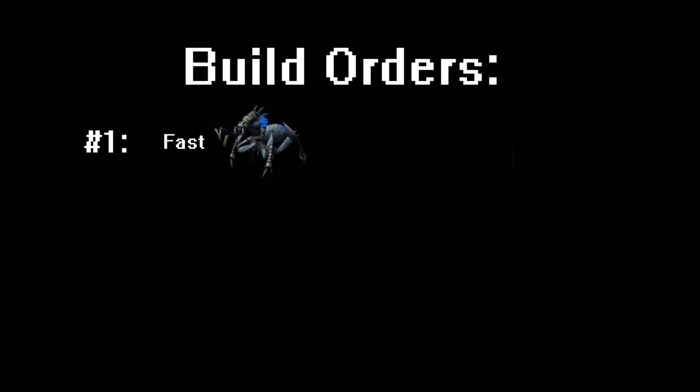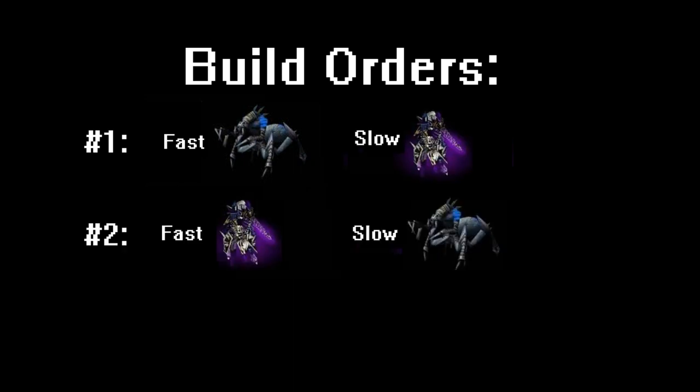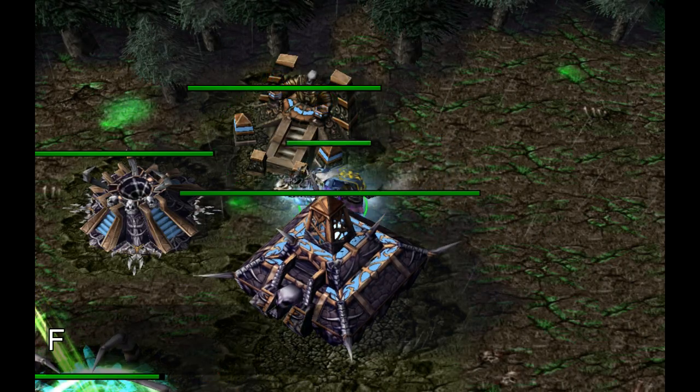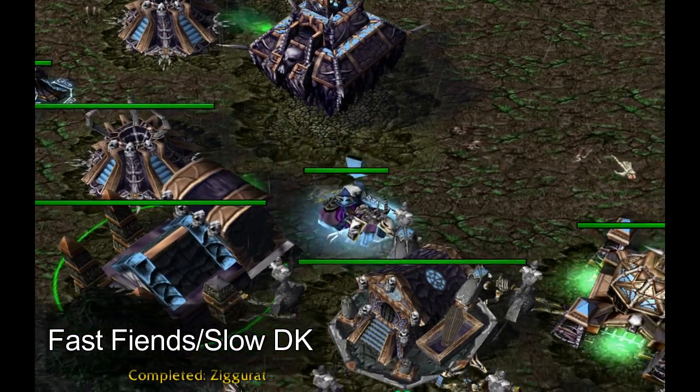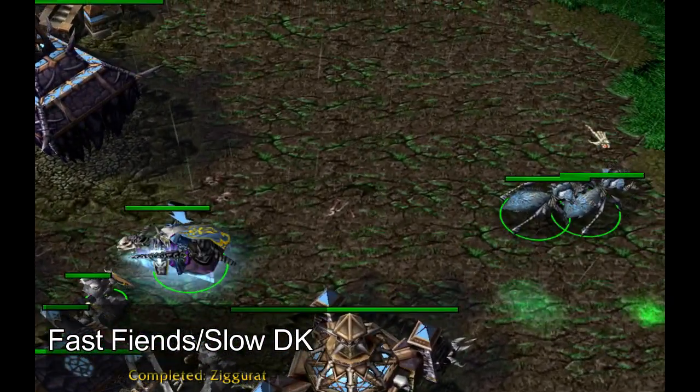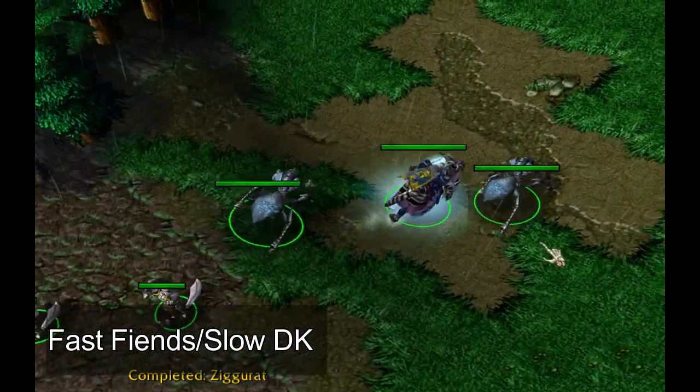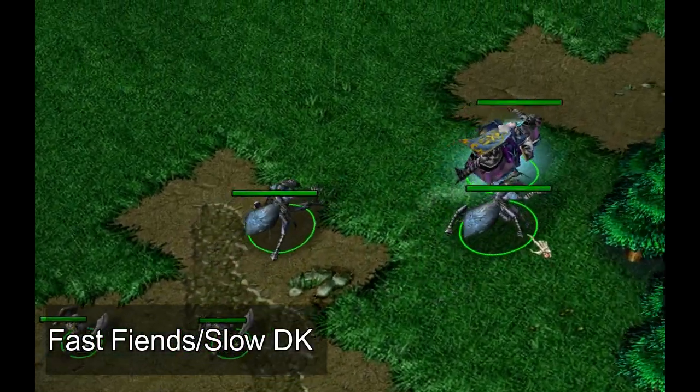There are three basic opening build orders with Undead. I won't go into the specifics of how to execute them, but I'll leave links in the description. The three build orders are: Fast Fiends Slow Death Knight, Fast Death Knight Slow Fiends, and Ghouls. The Fast Fiends Slow Death Knight build is great for taking big camps early — you have two fiends by the time your death knight comes out, are able to summon skeletons right away at your graveyard, and can even buy a Sacrificial Skull. The downside is that due to the lateness of your hero, your creep route can become very predictable.